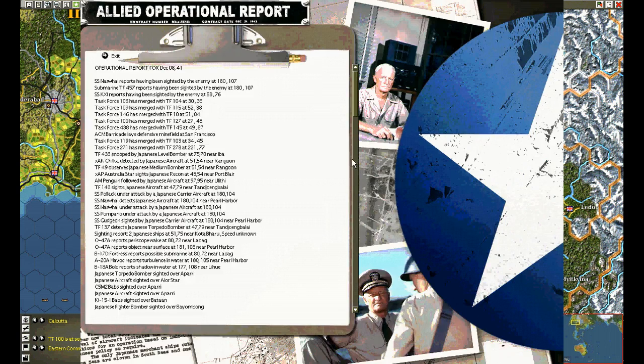Here's a look at the operational report. The ACM Barricade lays a defensive minefield at San Francisco. This is one of those things I didn't want to happen, but somehow I was transferring ships around and it loaded mines — BAM! All those mines are wasted because the enemy rarely comes into San Francisco. As I've stated a couple of times already: no matter how well you think you've planned, forget it — something always goes wrong. There's one right there.